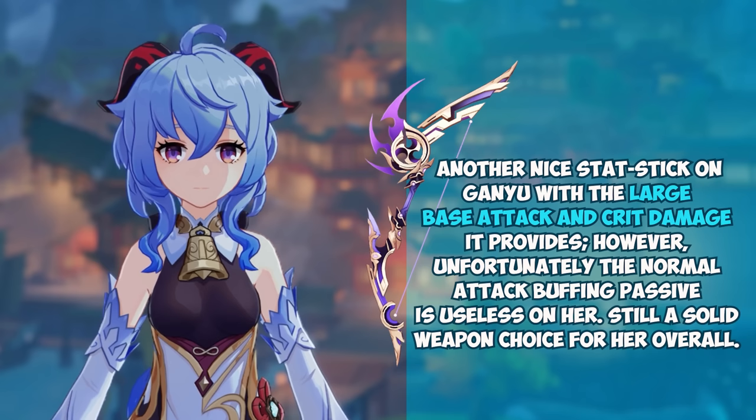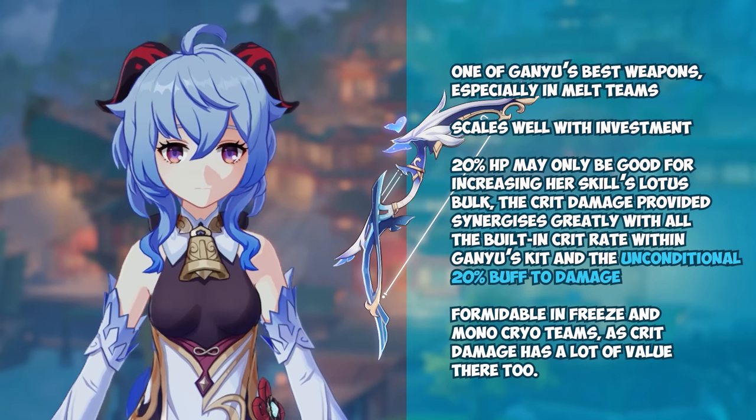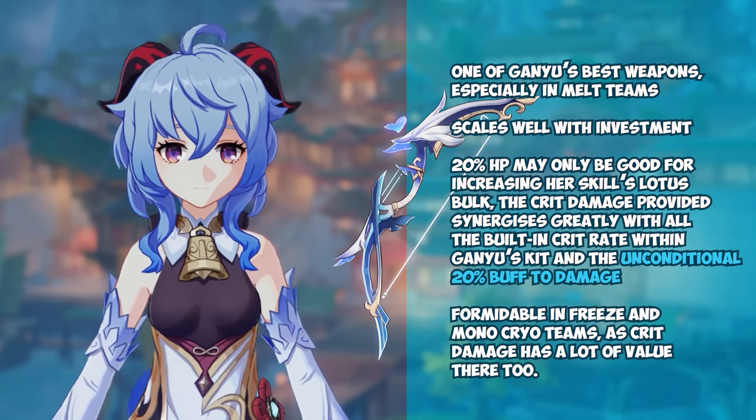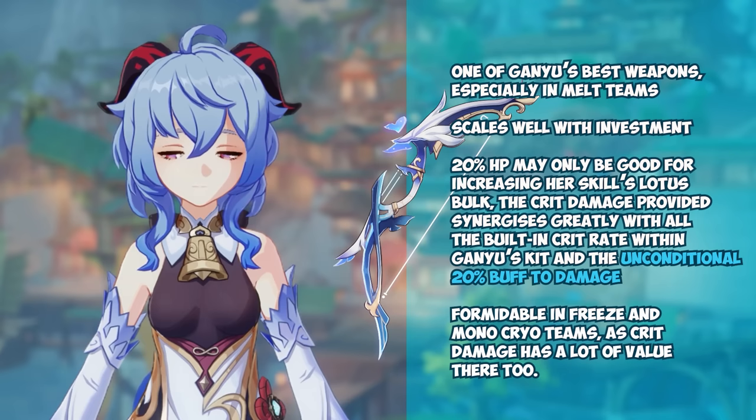Thundering Pulse is another nice stat stick on Ganyu with the large base attack and crit damage it provides, however the normal attack buffing passive is useless on her — still a solid weapon choice overall. Aqua Simulacra is one of Ganyu's best weapons, especially in melt teams, and it scales well with investment. While the 20% HP may only be good for increasing her skill's Lotus bulk, the crit damage provided synergizes greatly with the built-in crit rate within Ganyu's kit, and the unconditional 20% buff to damage overall when near enemies is especially fantastic in melt. The weapon is also formidable in freeze and mono-cryo teams, and is arguably the second best weapon option for Ganyu as a whole.